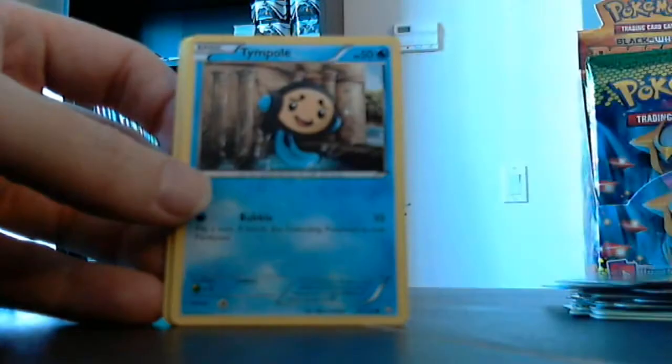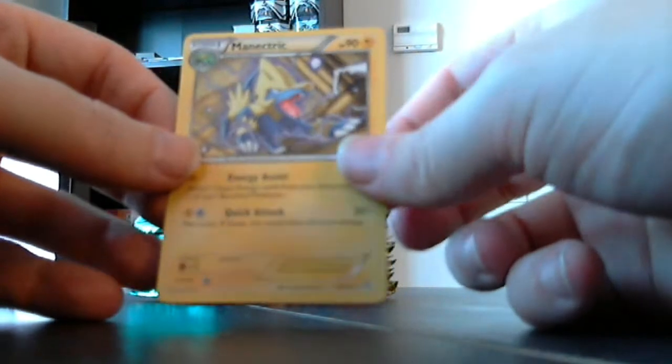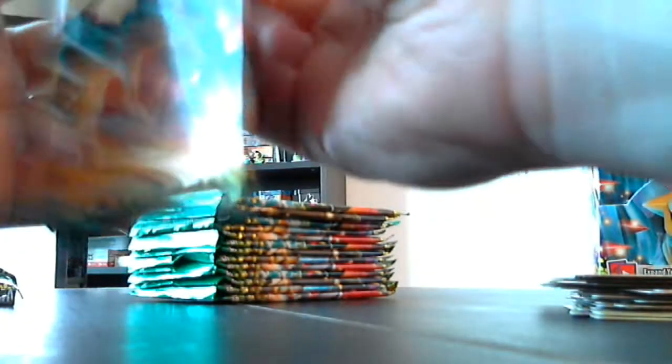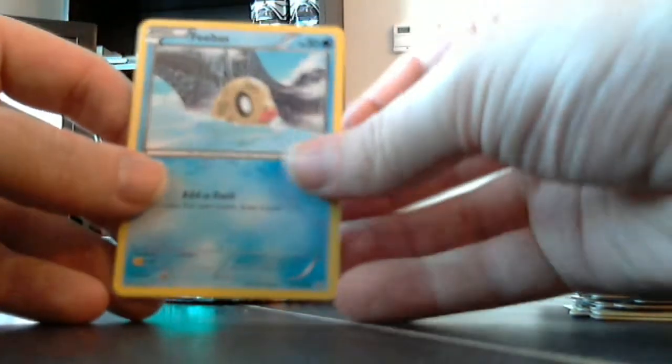Vulpix, Dino, Tympole, Bidoof, Mienfoo, Throh again, Gabites, Skiploom, Gyarados — and that is the reverse with nice little watery droplets going around. Manectric is our rare. I don't know what the ratios on cards in this box are — usually I guess there's like two EXs and possibly something ultra rare. I'm not really sure what the actual ratios are supposed to be, but I guess we'll find out.